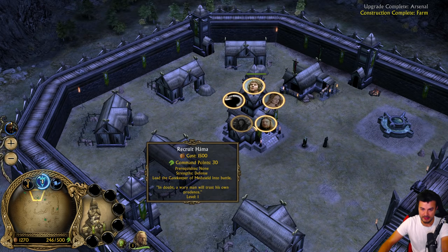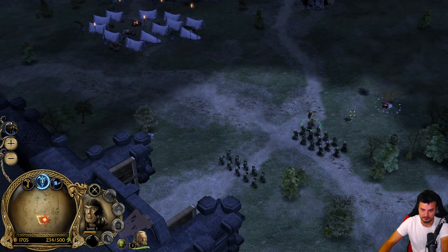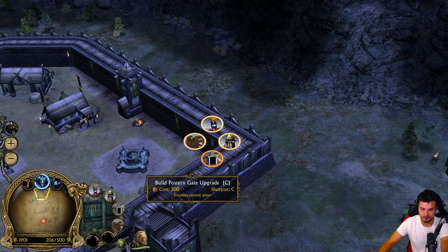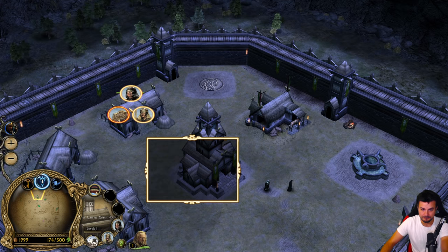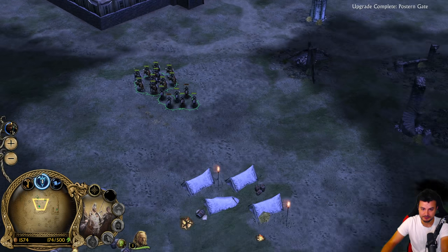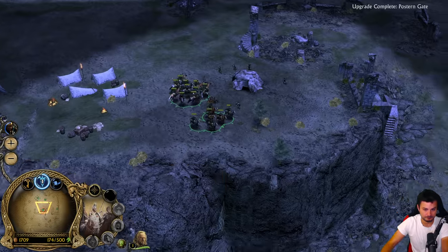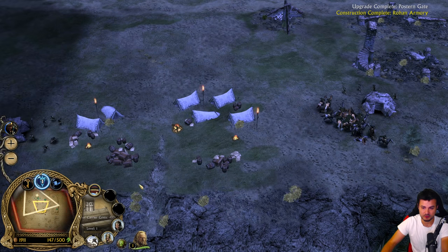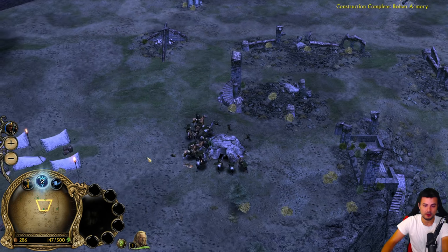We are not able to recruit Eomir yet. Let's build an Armory. We have now three farms outside - that's good, that's going to make our cavalry a bit cheaper. At some point we will also be able to recruit the Royal Guards of Rohan for 1,600. We have almost two power points collected already, and now we need to get the farms inside and outside to level 2 ASAP - that's going to boost our money big time.